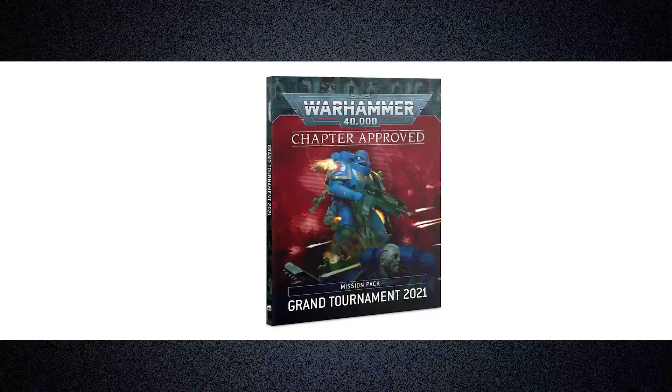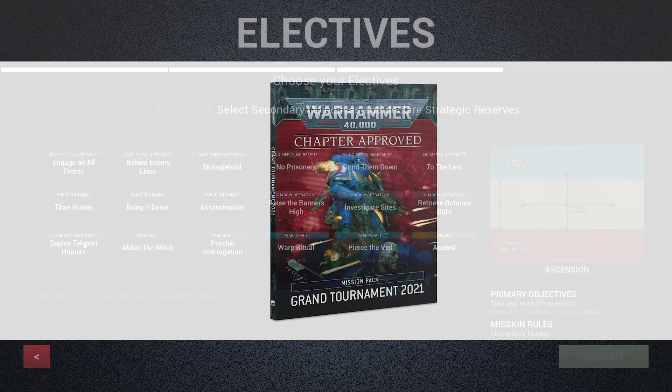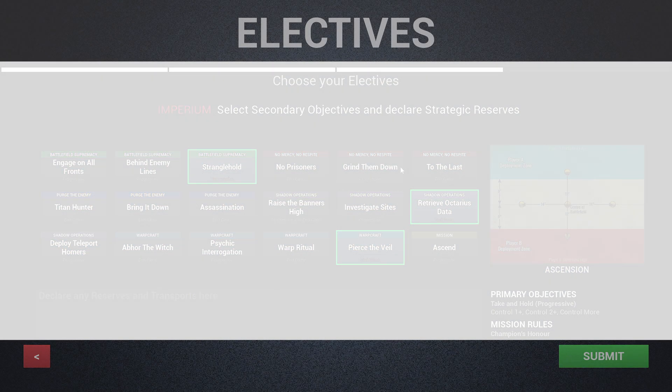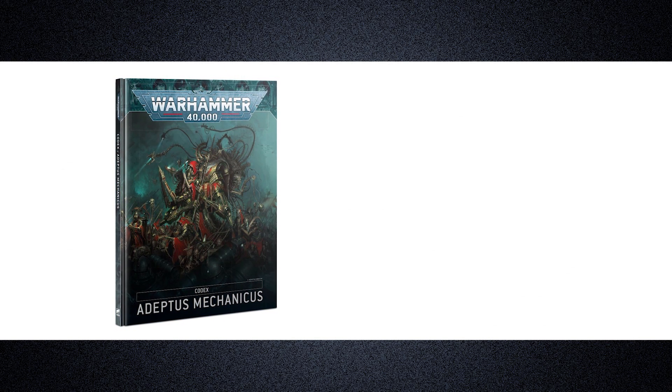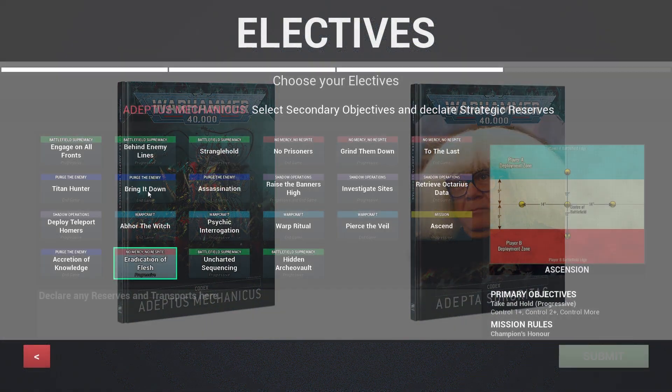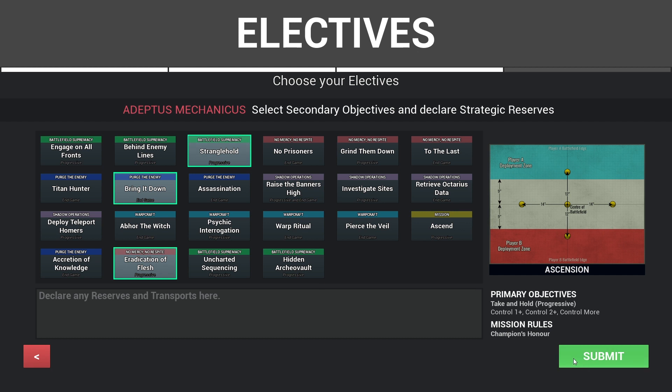To kick things off, I've updated the GT Secondary selections to reflect the current 2021 Mission Pack. I've also added the unique sub-faction secondaries for the Adeptus Mechanicus and the Sisters of Battle. Like with the other 9th edition codexes, when playing as those factions, those secondaries become available options.